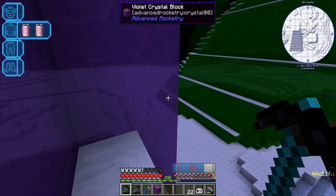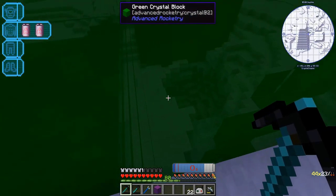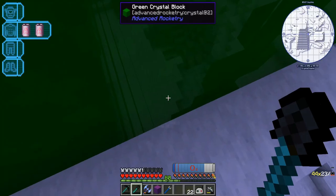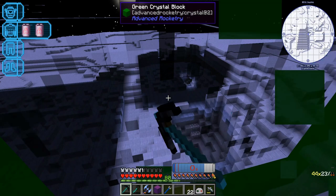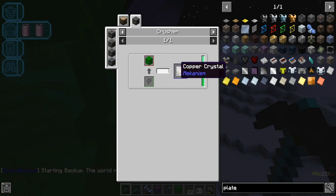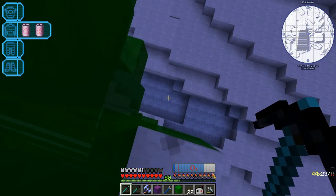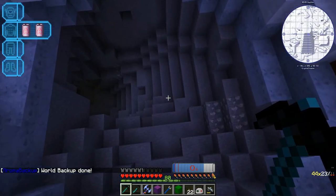I do have vein miner so I could probably use that. Let me just check out the colors though. The green one is copper crystals. So we could come up here with maybe a digi miner and mine this stuff up — that might be an interesting way of doing it. I haven't built a digi miner yet, but we might be able to do that.